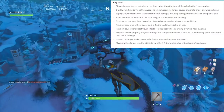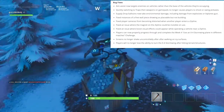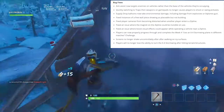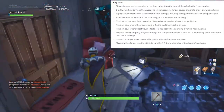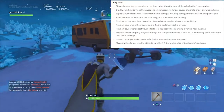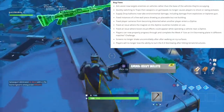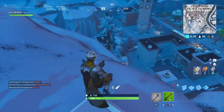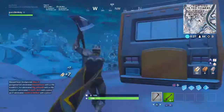Players can now properly progress through and complete the week four 'use an X4 Stormwing plane in different matches' challenge. Screens no longer shake uncontrollably after walking on icy surfaces — probably a good fix. Players will no longer lose the ability to turn the X4 Stormwing after hitting terrain structures, though I didn't notice that one since I don't use planes very much.